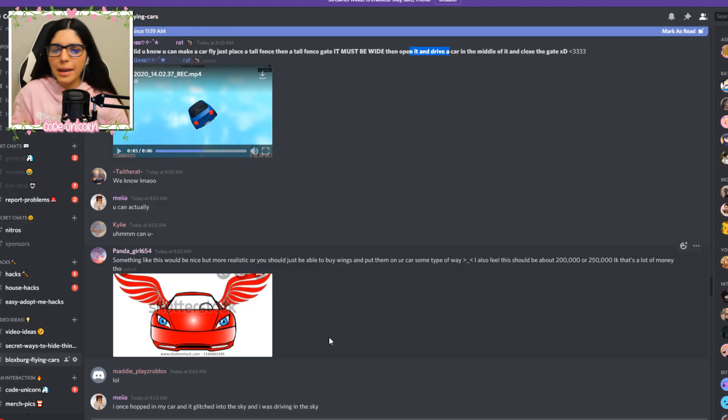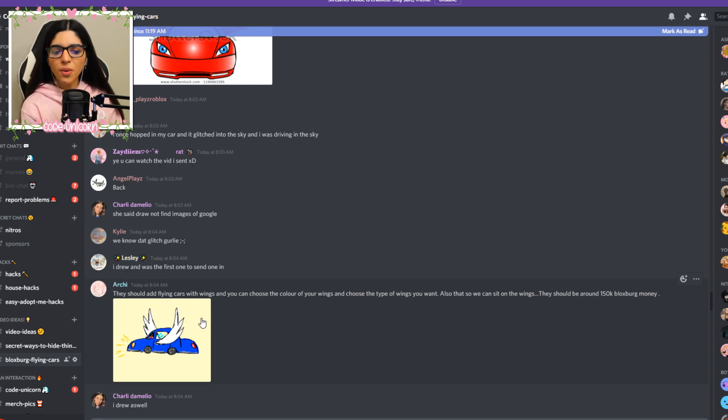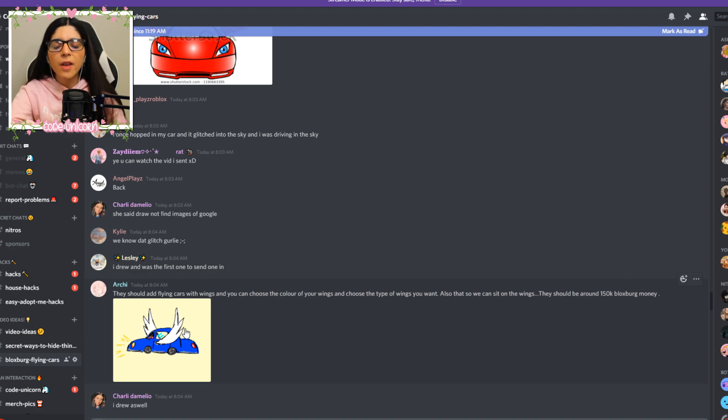We have another one from Panda Girl, and again there's just some wings. Everybody wants some wings, which is interesting. Archie over here said add flying cars with wings, and you can choose the color of your wings and choose the type of wings you want. I actually really, really like the idea of getting to choose the color of the wings and also what type — pigeon wings, airplane wings, or angel wings, or whatever type you want. That could be a lot of customization, and that would be really cool. And then maybe that car dealership place would actually have use because you would go there and customize your car.